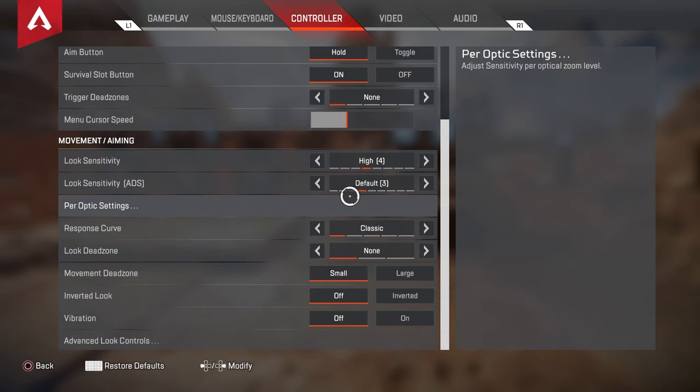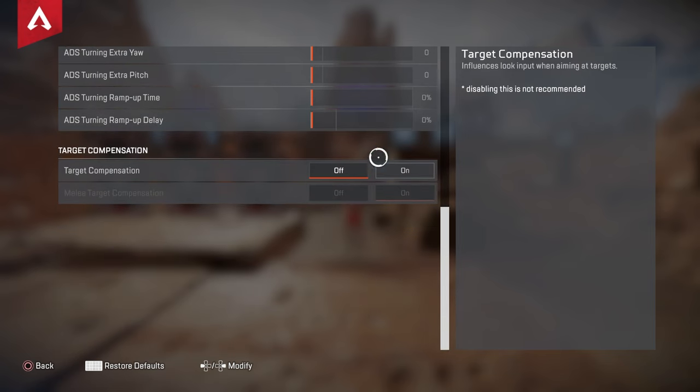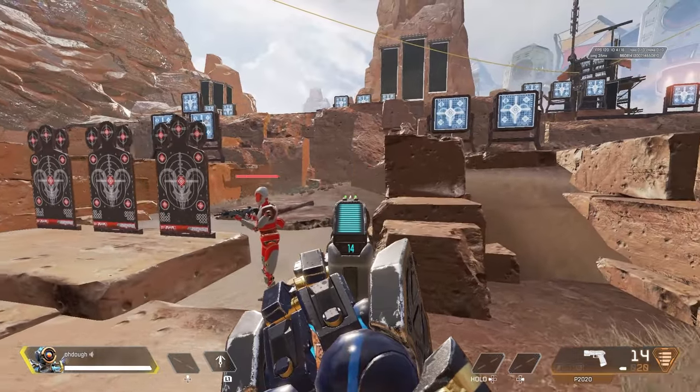To anybody saying they play with aim assist turned off — do you actually know how to do it properly? To do so, turn on ALCs, keep them on, and turn off target compensation. When doing that, you now get zero aim assist whatsoever.